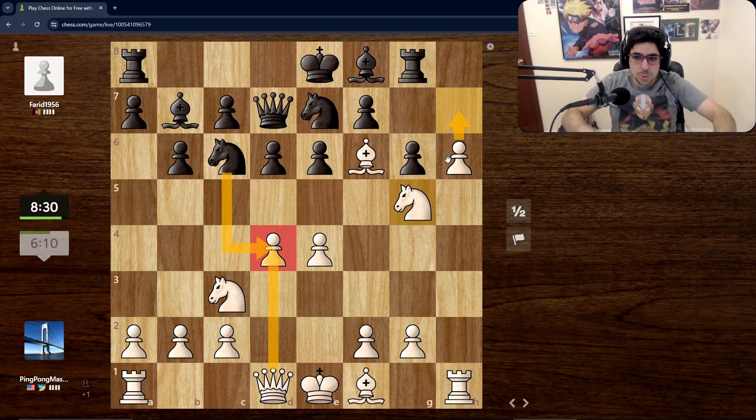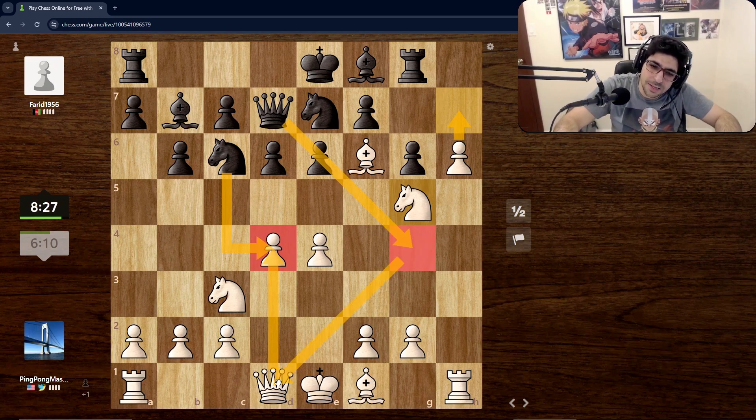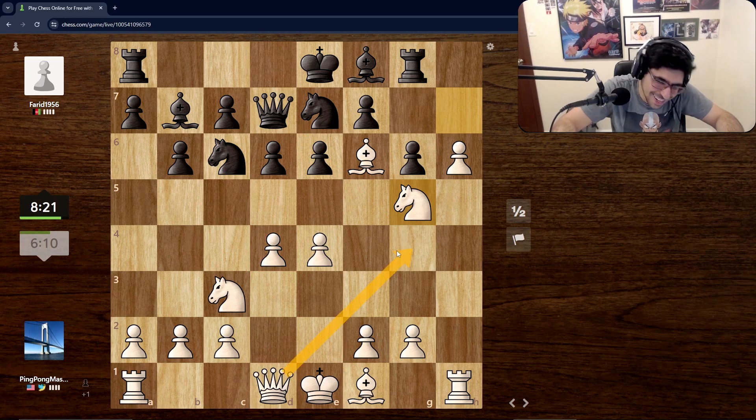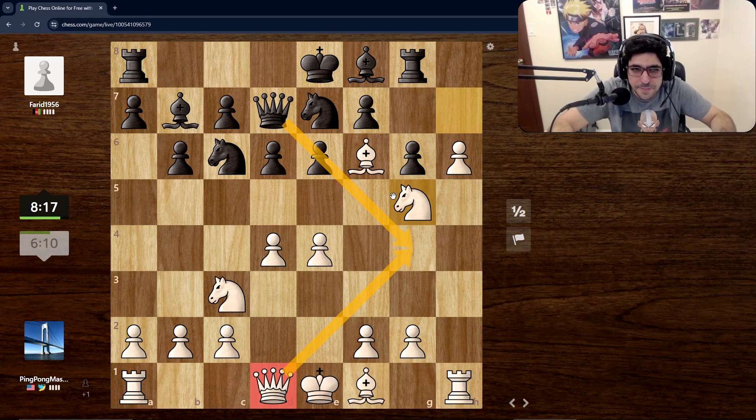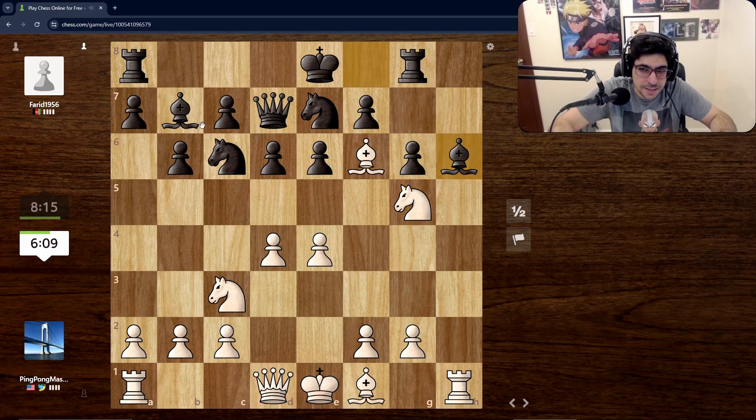I didn't see any potential checks this way — that could be annoying, but then we just bring our... wait, that's not a check. What am I saying? That's not a check — this is the queen. He might forfeit after this. Okay, now he takes it. Yeah, that makes sense.